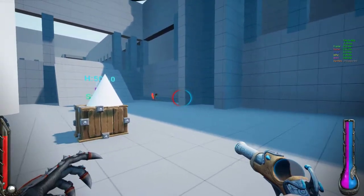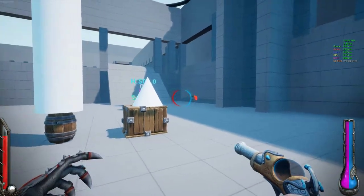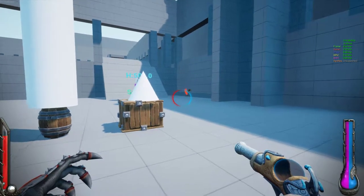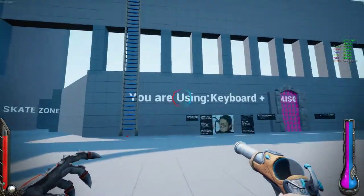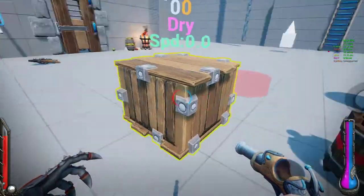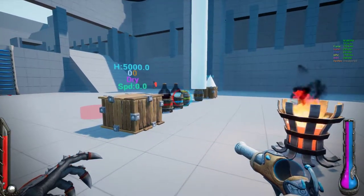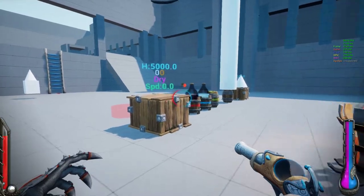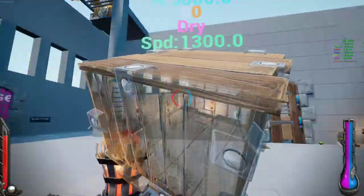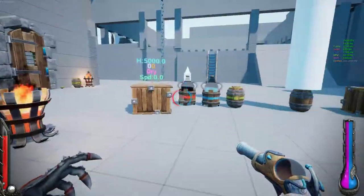There's a guy over there. It still feels a bit wrong. When I make really small movements, it doesn't feel like what I'm used to. I'm not sure what's going on there — if it has something to do with the smoothing that's there even if it's set to zero, it doesn't feel quite right. E key to pick stuff up.